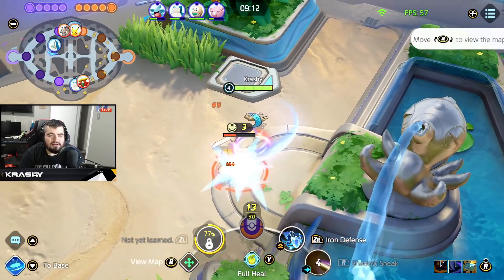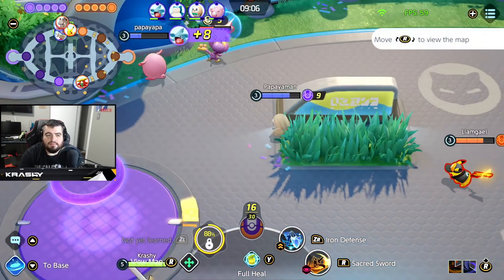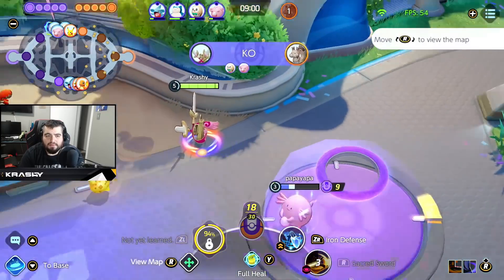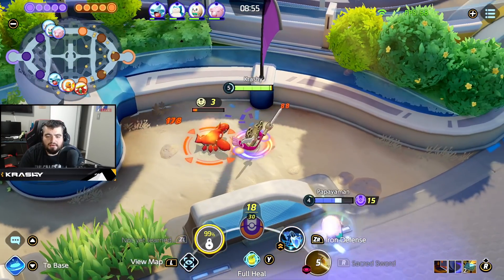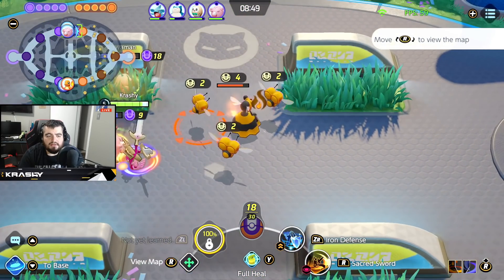As for the battle item, Full Heal is necessary on this character — it feels really hard to play without it. Let's see what we can do here. We'll help secure that kill, then go for Bat Crab really quickly. We'll help the team with the Bat Crab and see if they want it; if not, I'll grab it.